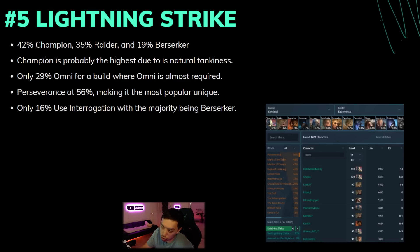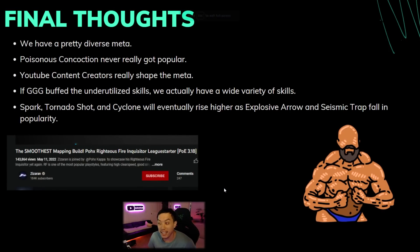What do I actually think about all this meta? We are in a very diverse meta — it's cool to see all these different skills have good play rate. But these are all the same skills as the last meta, so I can kind of see GGG deciding there's pretty good diversity and keeping it. Poisonous Concoction is probably the biggest surprise — I did think it was a pretty good league starter but it never really got popular. There's a huge stigma around its single target, and with new uber bosses that leads to Poisonous Concoction never really being played — it was at around 2% play rate.